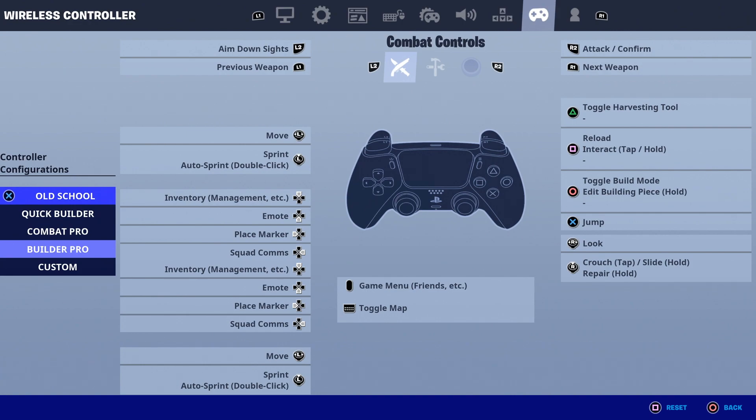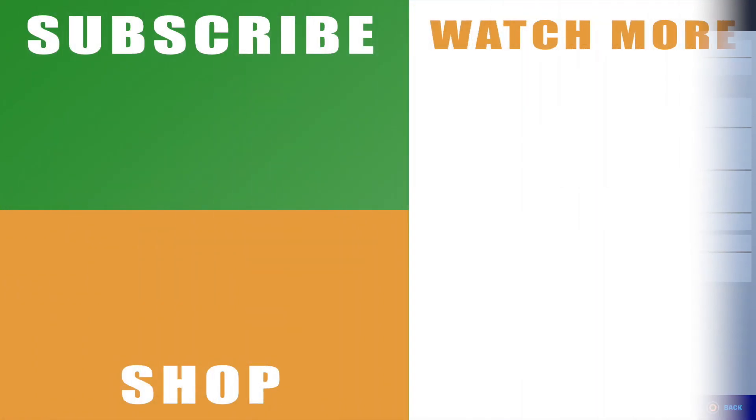But that is how to slide in Fortnite Chapter 3 Season 1 on PC, Xbox, PlayStation, and Nintendo Switch. Like I said earlier, if that helps you out, drop me a like below. You can also subscribe to the channel with the link on the left-hand side, and see more of my Fortnite Chapter 3 guides with the links on the right-hand side. Leave any comments and I'll catch you next time.